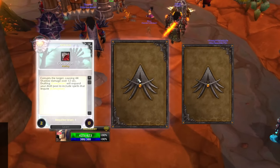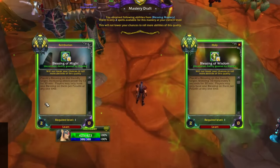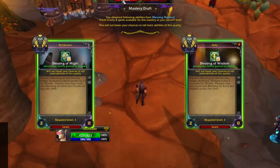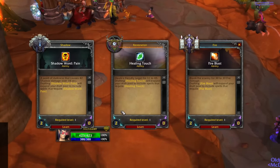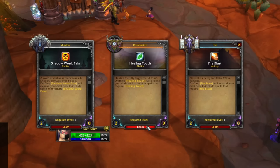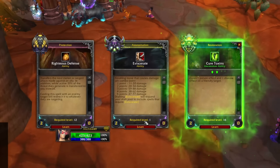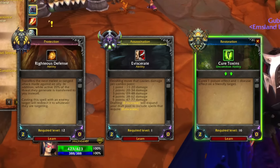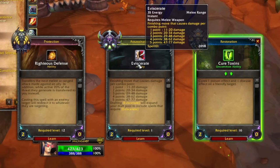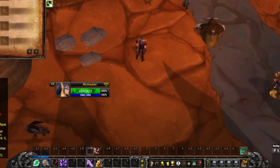A few other rolls up to level 19: Corruption, Exposed Armor, Blessing Mastery — I'll go for Blessing of Might because I do scale off AP. Healing Touch, Shadow Word Pain, Fire Blast — pretty much all garbage since I need Greater Heal, not Healing Touch. I'll go Healing Touch for now as it's my only heal. For the next roll: Righteous Defense, Eviscerate, Cure Toxins. I'll go Eviscerate because I couldn't use Party Recuperation until I had a way to spend combo points.